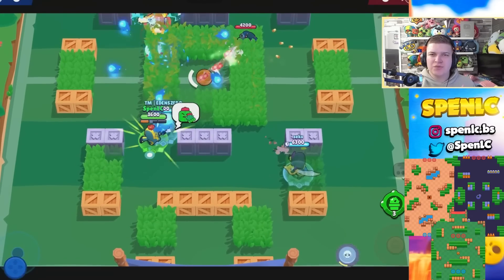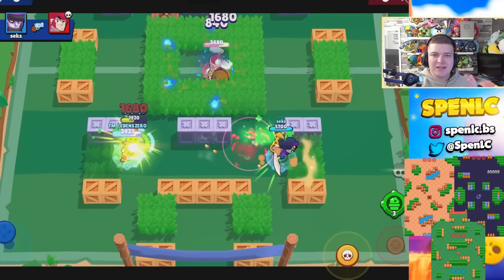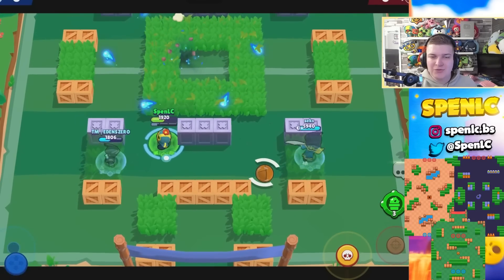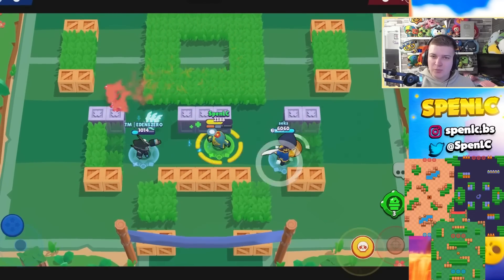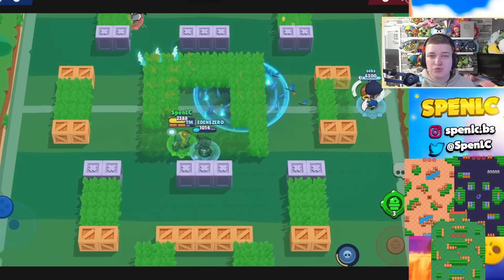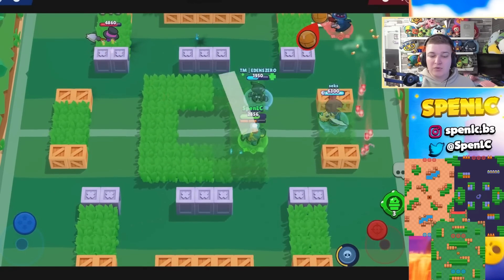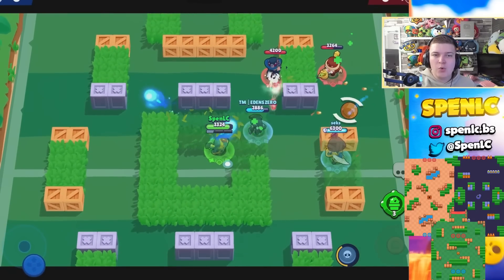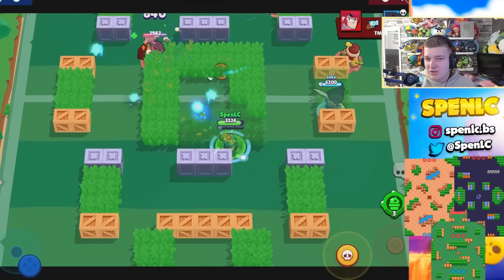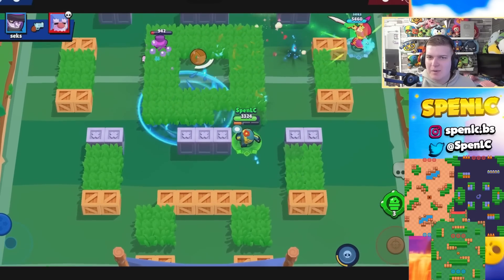Now moving on to the legendaries, starting off with Spike. He's really going to thrive on maps with a lot of grass to get the most use out of vision gear, and also maps with a lot of choke points so his super can get good value. Crystal Arcade — his main attack is really good at gaining control of the lane, and his super blocks a lot of choke points. Acute Angle — his curveball is just really made for that map. Beach Ball as well. He's super versatile and seen in plenty of game modes.